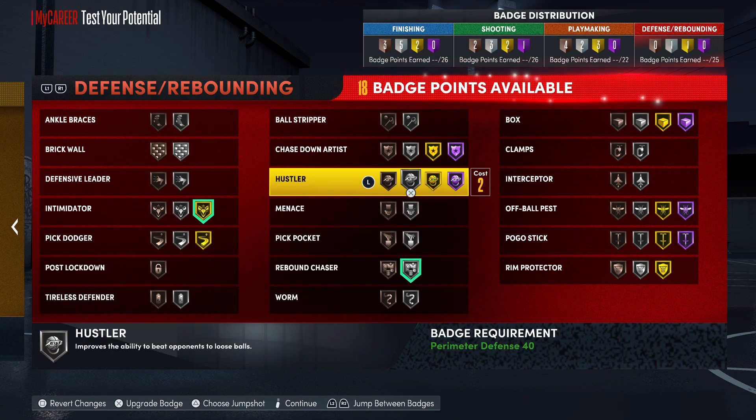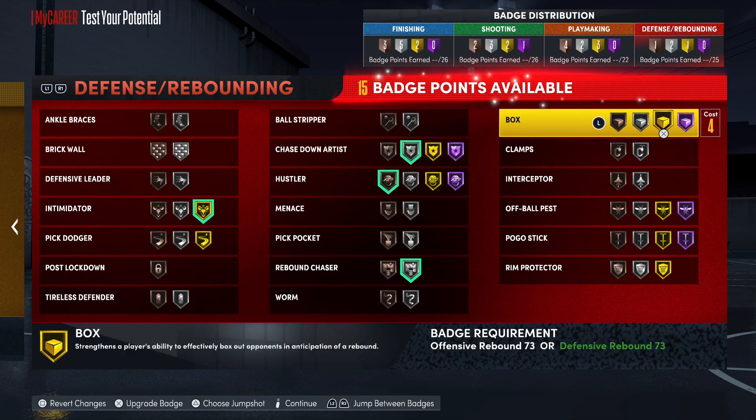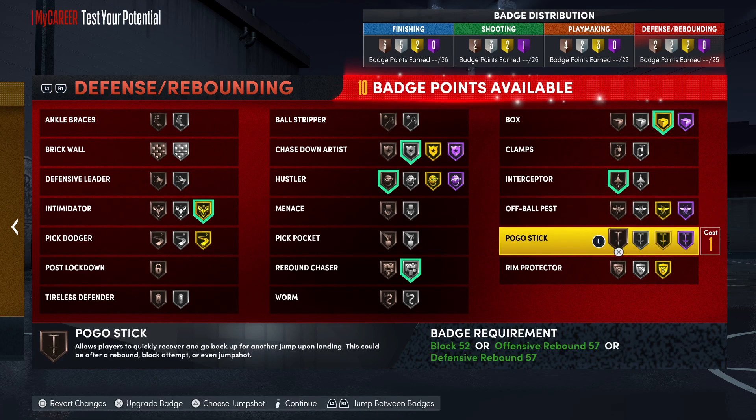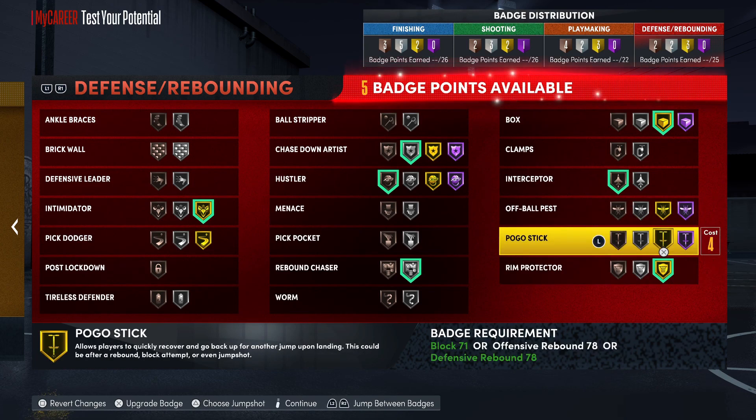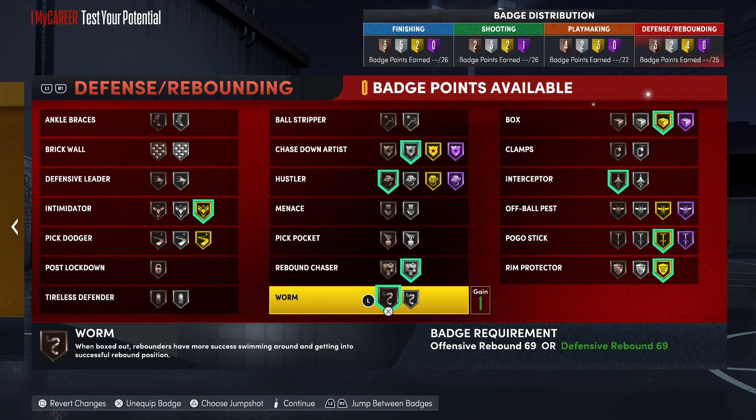For defense badges: intimidator, rebound chaser, hustler. Perfect setup - we're good right here. That's really some heat. Great amount of badges - you really got like 99 badges. That's some pressure. I'm gonna holler at y'all in the next one. Don't forget to hit that like button and hit that sub button.